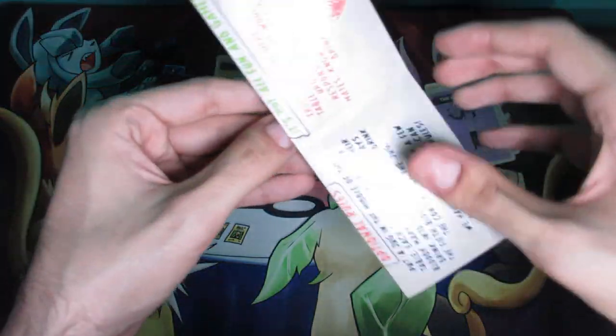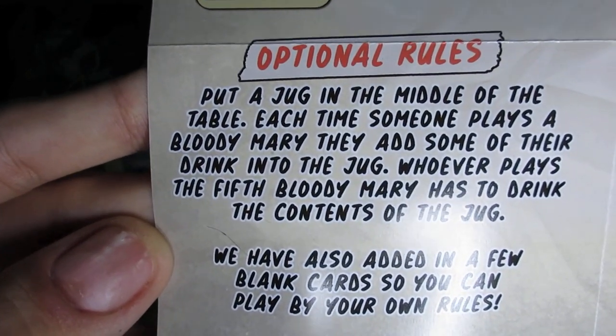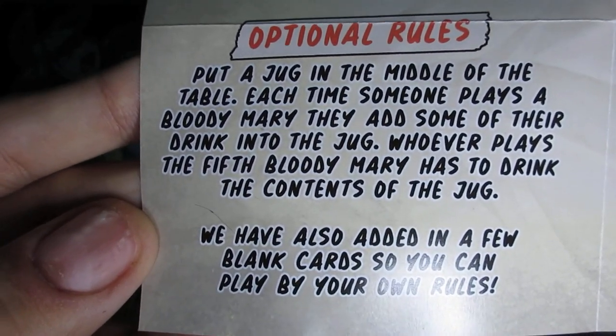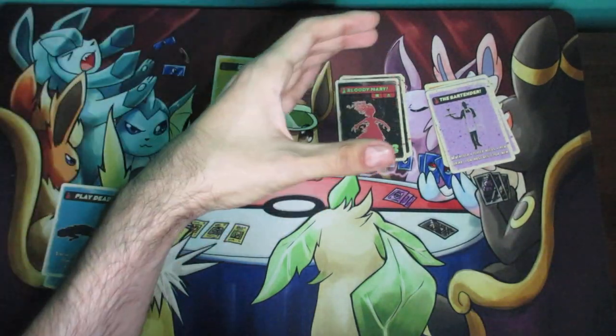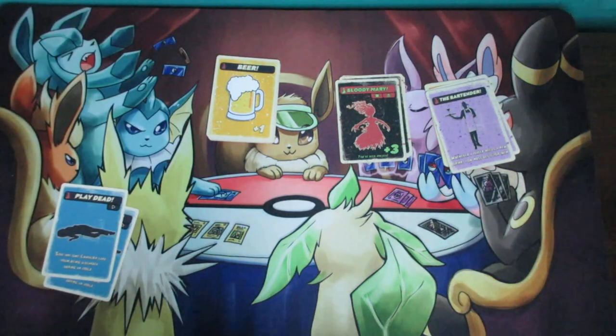There are actually a couple of other optional rules regarding drinking. This one right here says: put a jug in the middle of the table — each time someone plays a Bloody Mary, they add some of their drink into the jug. Whoever plays the fifth Bloody Mary has to drink the contents of the jug. So you can have a large cup or a jug and just put it in the middle of the table — any Bloody Mary that's gotten, aside from all the drinking from that, you also pour some of your drink in there. It's really up to you if you want to play that, but overall you can see that this concept was inspired from King's Cup.